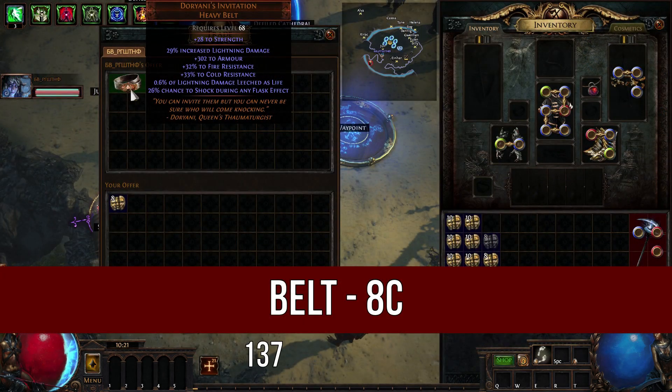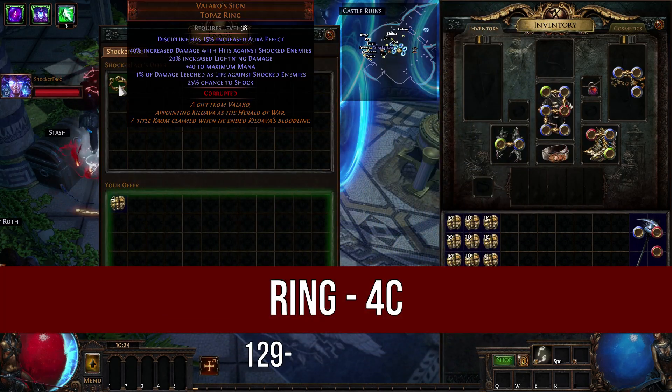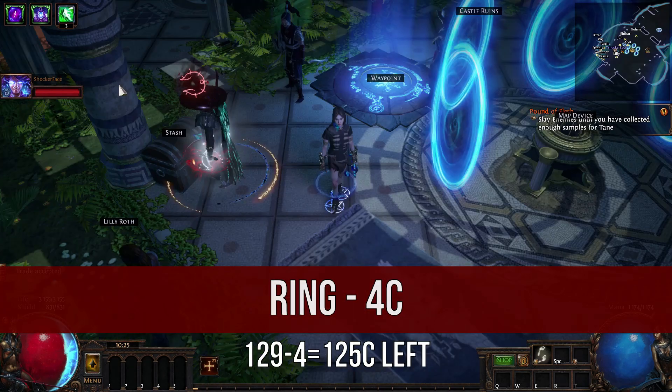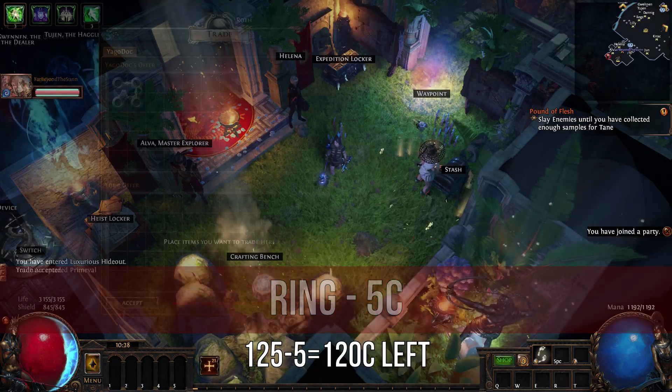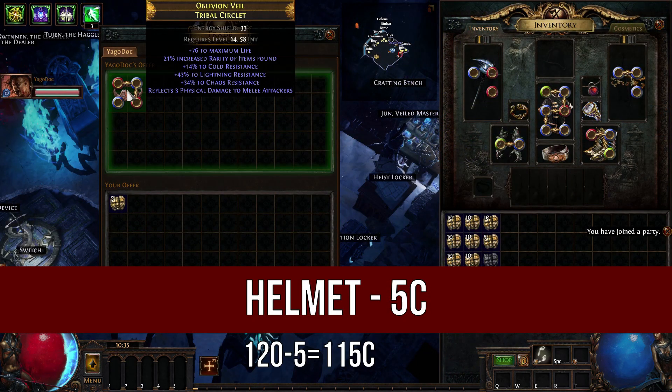Amulet with Spell Damage and plus level of all Lightning Skill Gems. Doriani Invitation Belt with Lightning Damage. Balakos Sight Ring with more Lightning Damage. Circle of Regret Topaz Ring with more Damage. And a second ring with Life and needed Resistance.